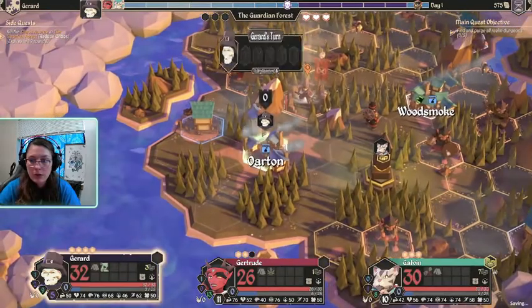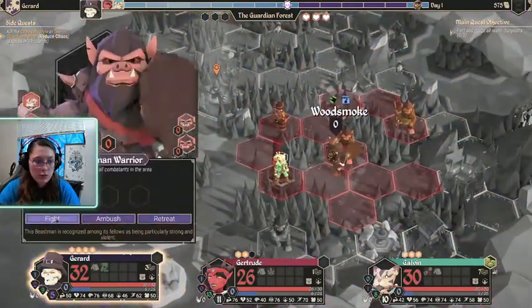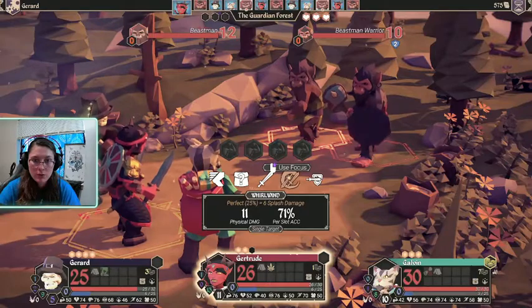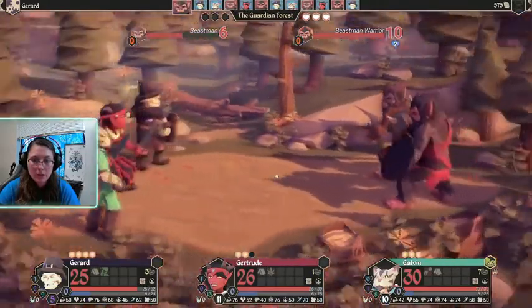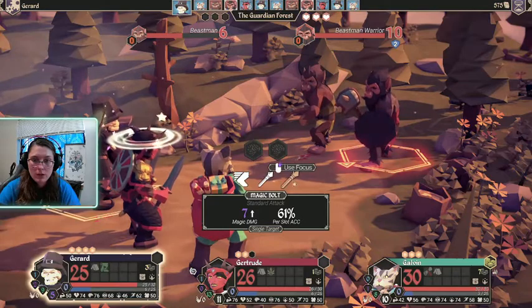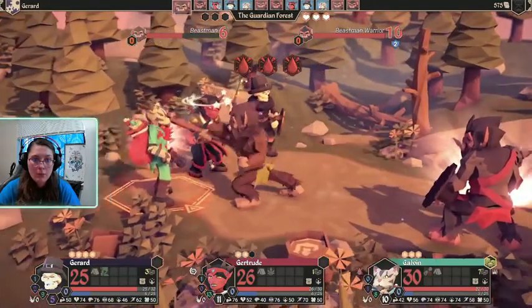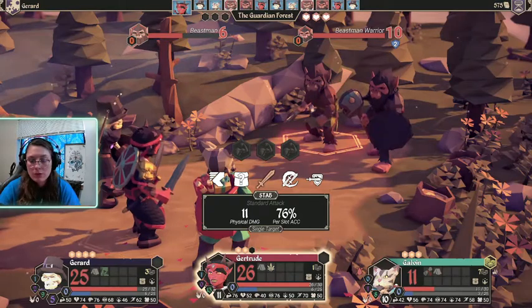And then we're gonna have Gerard come up and try to attack this beast warrior. Okay, that's good — we get that other beastman in there too. Perfect. It didn't work out as well as I had hoped. So he has armor and resistance. Armor is physical damage blocking and resistance is magical damage blocking, so of course these guys are physical damage. Of course I miss — he's gonna make me bleed.